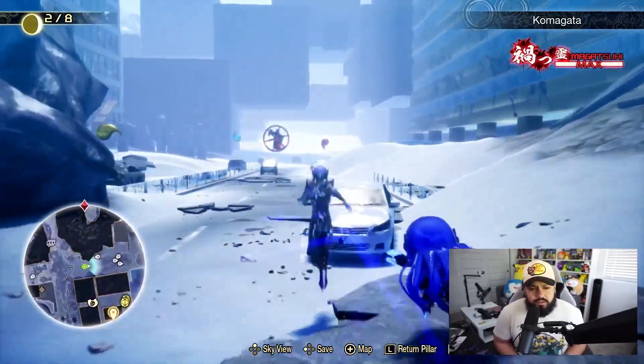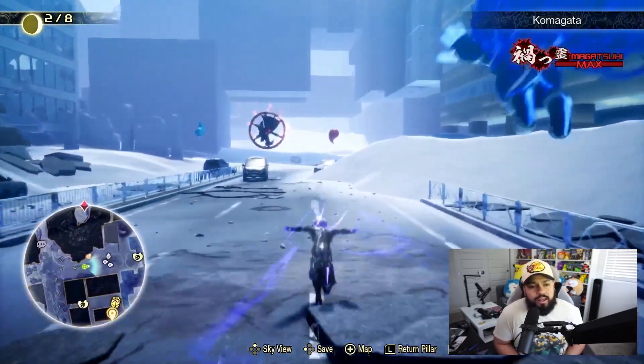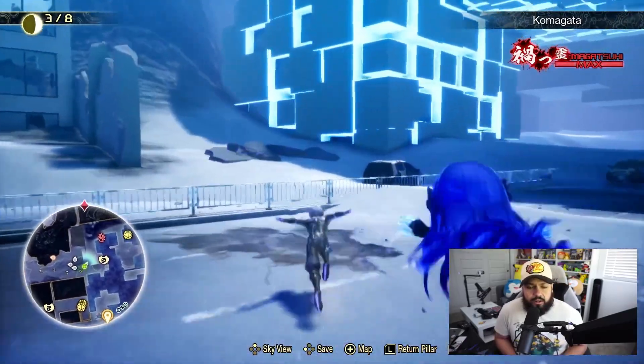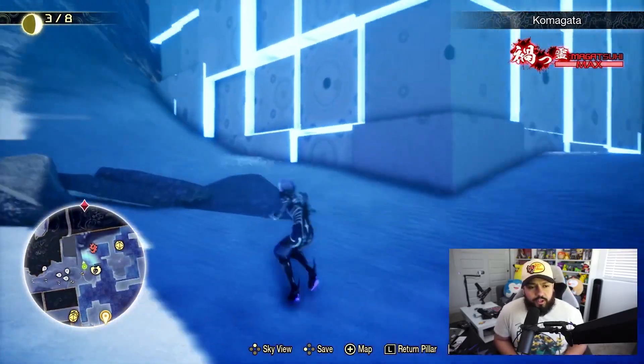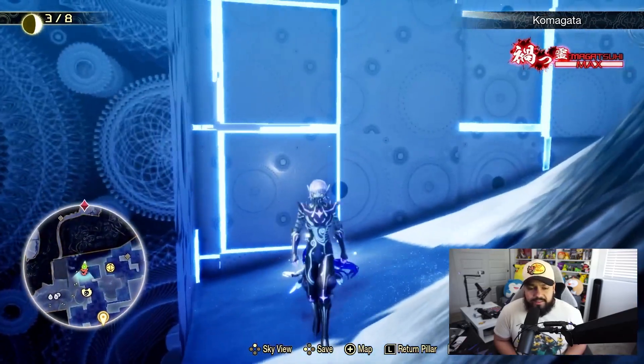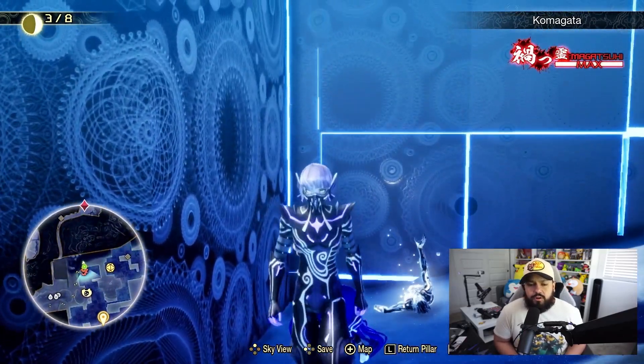We're going to double check we're going in the right area. We're heading the right way and essentially it's going to be behind this pillar over here to the left. So kind of go behind here, follow my path, and then just jump right behind this pillar and you're going to see the Aogami Husk.